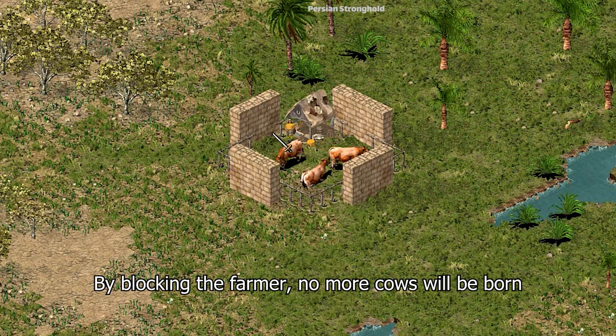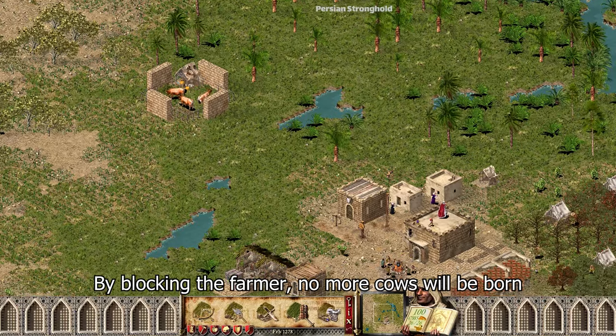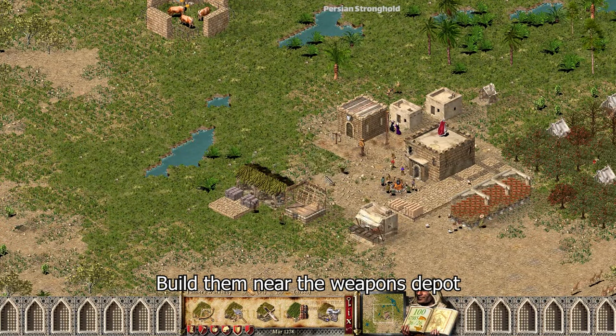By blocking the farmer, no more cows will be born. Build them near the weapons depot.